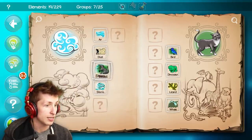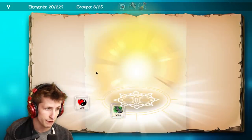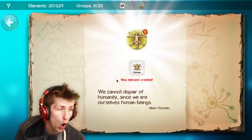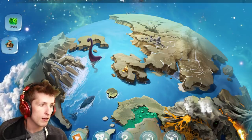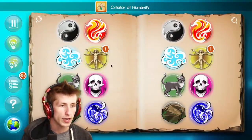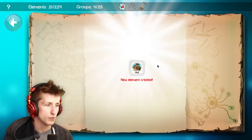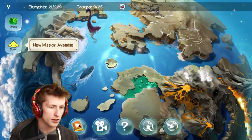Beast and egg, beast and life — human! Let's go! So now we have humans, look at them chilling by the fire. With humans we're gonna be able to make a lot of stuff. Human and earth, humans and rocks should make tools. Okay, that made a hut, which I think is pretty cool. We have a new mission and we also need to make grass.